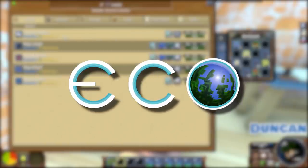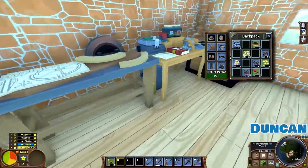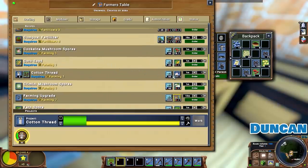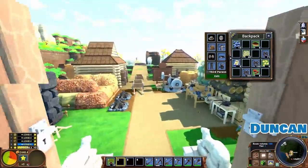It needs 16 cotton fabric for one windmill, right? And each fabric needs four cotton thread. And each cotton thread needs how many cotton balls? Four. So basically, to make one windmill you need infinite cotton.